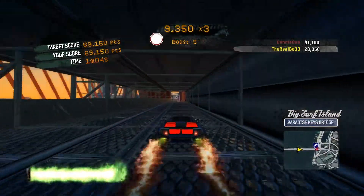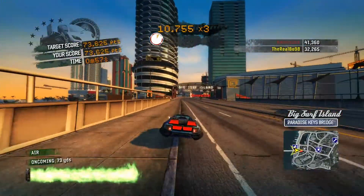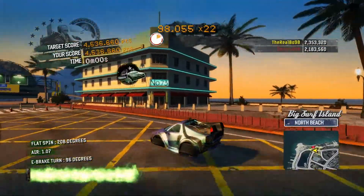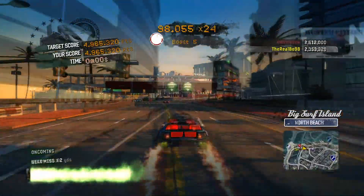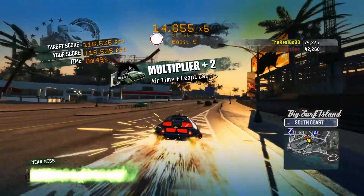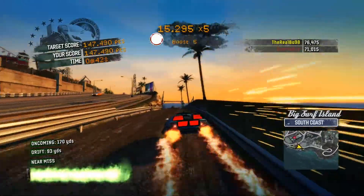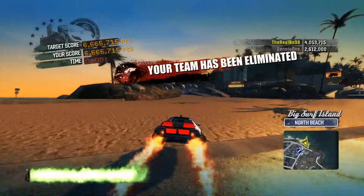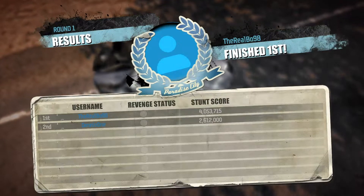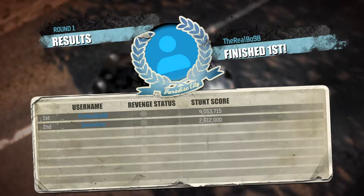The scoring in these Stunt Runs is slightly different. Notably, multipliers for collectibles like billboards and super jumps are removed, but there are new multipliers for Chain and Leaping Cars. The more cars you leap, the higher the multiplier awarded. It's not quite clear what Chain involves, but it gets awarded once or twice a game. At the end of the game you get a result screen just like a race, which seems to focus more on who did individually best rather than celebrating the collective total. But this may have been different if the mode had been finished.